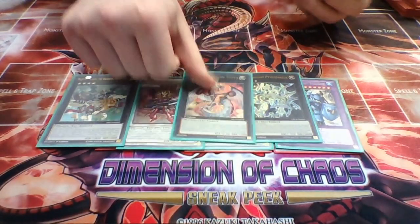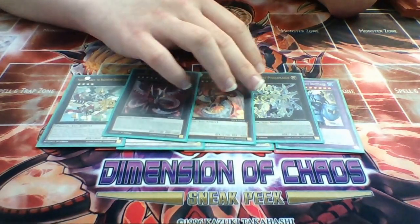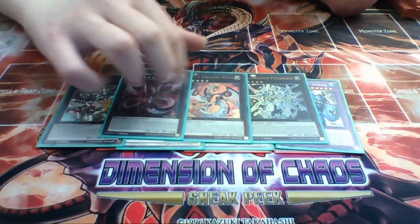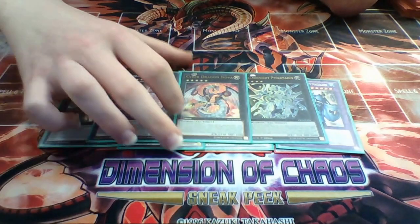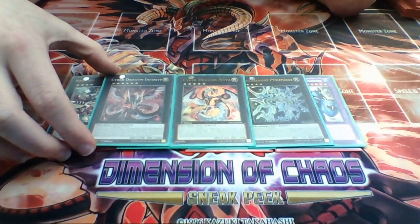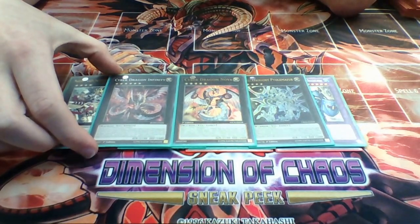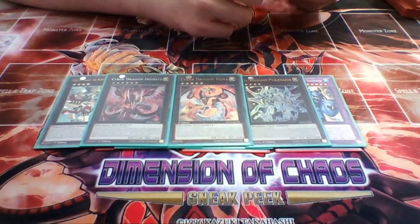Then we have the Infinity Engine: Ptolemaeus, Cyber Dragon Nova, and Infinity. Ptolemaeus should be banned hopefully. But I love Infinity - I've grown to love bringing him out and seeing if my opponent can actually get over him. If they can, good on them; if they can't, it's a shame. But Infinity is what we need to use for this format.